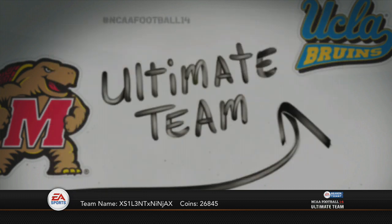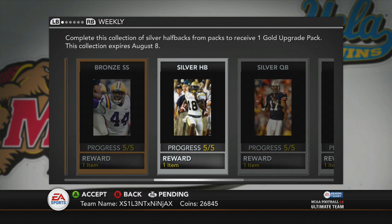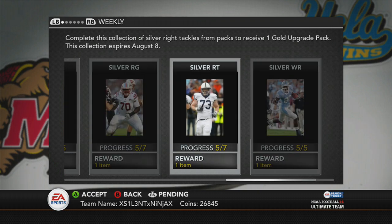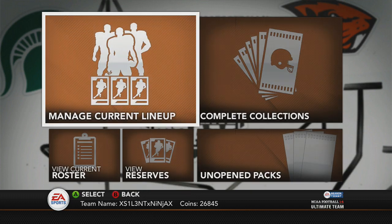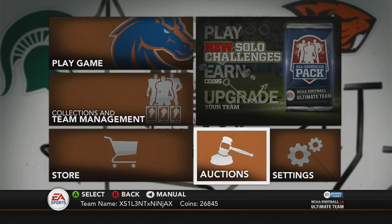So this is how I would recommend making a lot of coins really quickly. You're going to want to do these silver collections — you see these two right here, I'll let you know they're not worth it to do, but these three are. Check if you got the players and do those, and then save your gold packs until you get a bundle of them because I feel like you have a better chance of pulling something great.